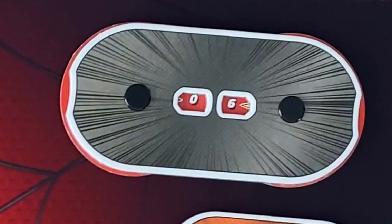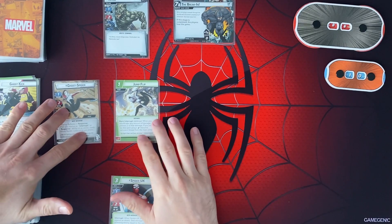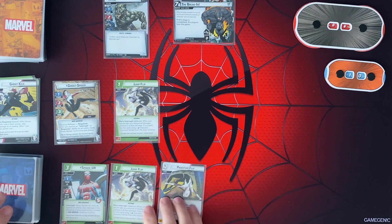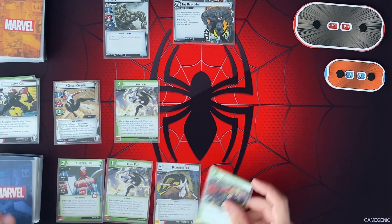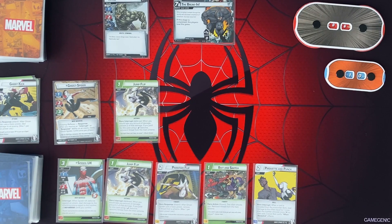We're playing Standard, by the way, if you haven't noticed. I think that's going to be it for our first turn. So we're going to reset. I'm going to draw up to my hand size of 5. And the villain's going to go.